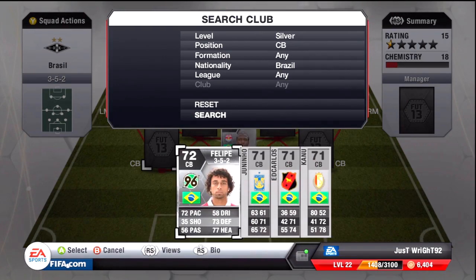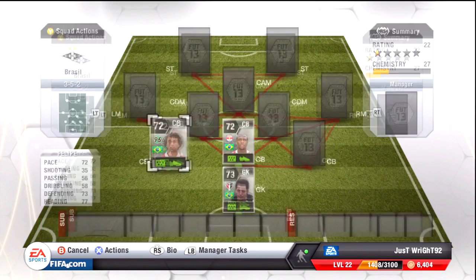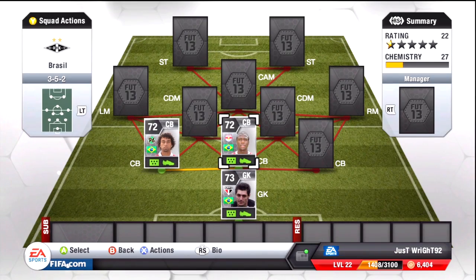Left centre-back, we've gone for Felipe from the Bundesliga. He has 72 pace, 73 defence, 77 heading. He's 6'4", pretty tall, pretty quick, pretty decent on all-round stats.